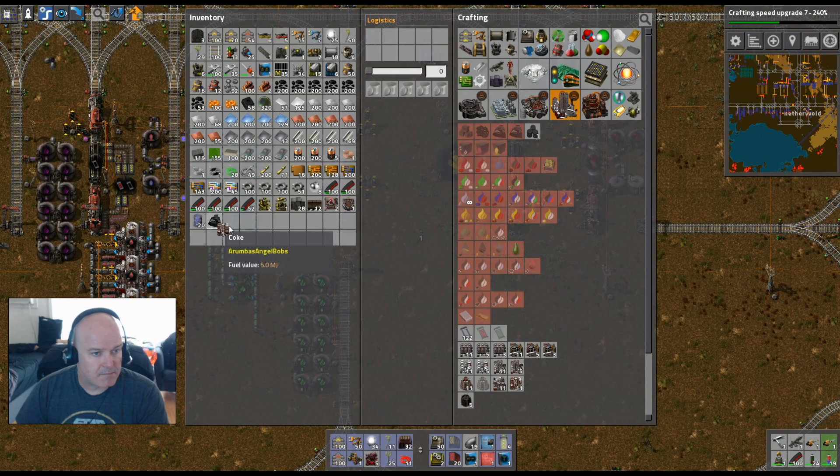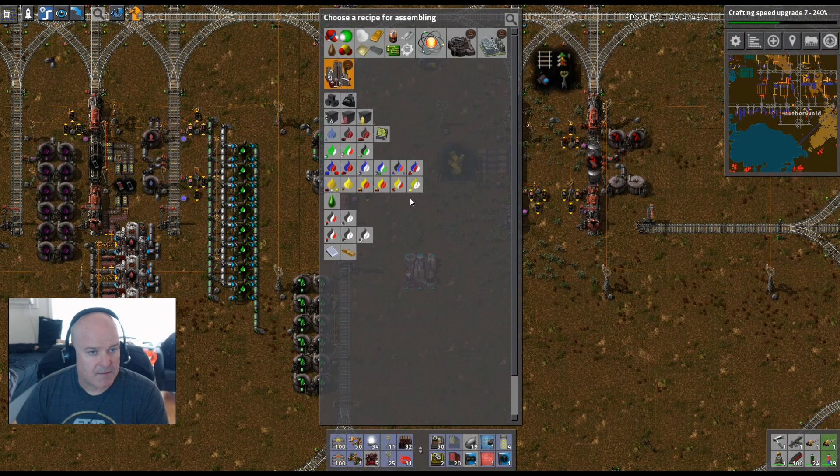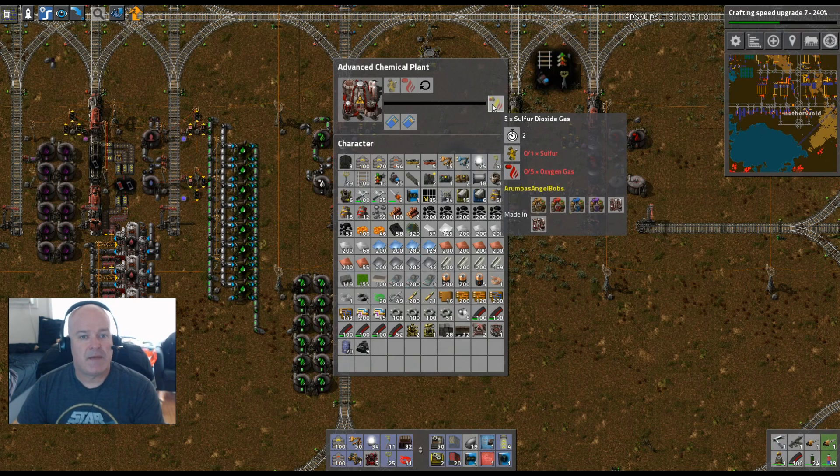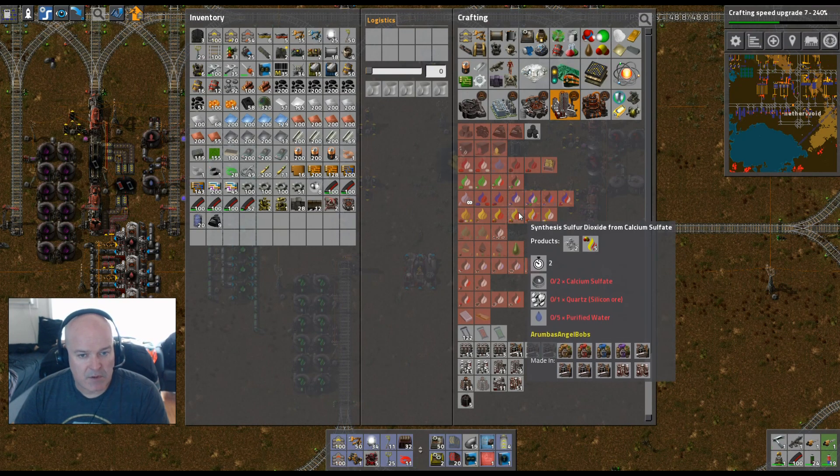If we put this down — how fast is this guy? We're going to make sulfur dioxide. It makes it in two seconds: one sulfur, 5.5 oxygen. Is that the same recipe for everyone? Yes.